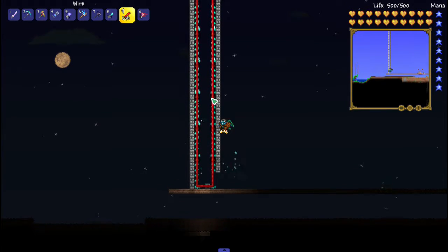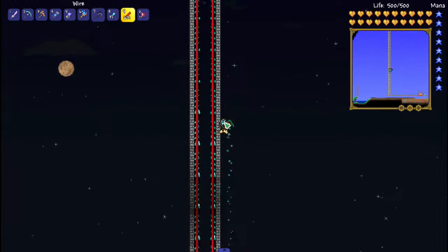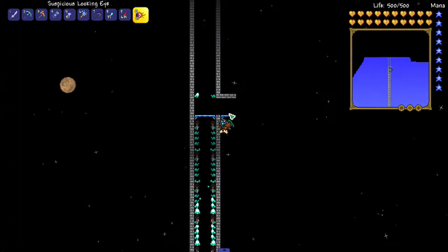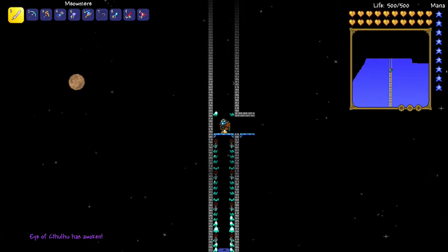Here's the wiring. We can turn it on and I will go to the top and show you how it works. Now at the top, we're going to stand in the middle of both pillars of the spear traps, spawn the Eye of Cthulhu, and wait for him on the minimap to get close to us.